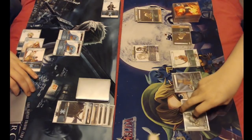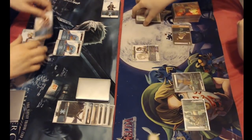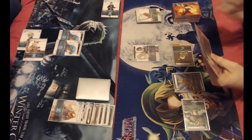Tap Moogle, tap Aerith to tap and break Archer to break Duke Larg. Problematic, but yeah, okay, I'll take that.